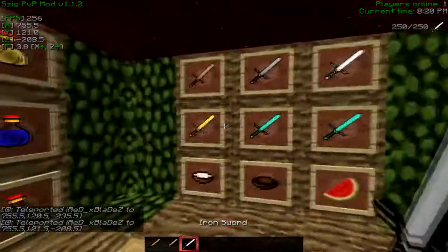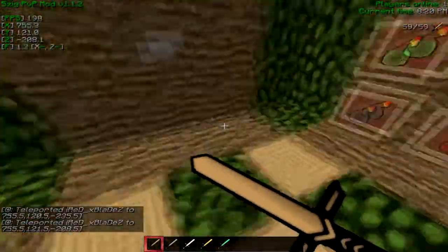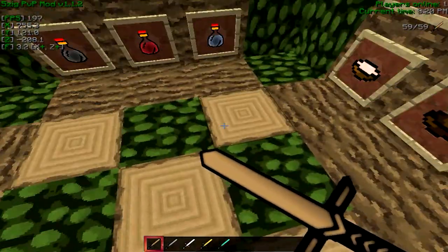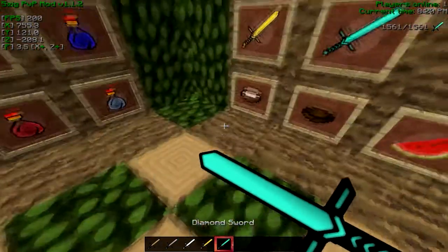Swords and pots — yeah, these are the swords. I kinda edited off of one sword. Like, it used to be red, but now it's like this, and I kinda made it like 256 — I kinda smoothed it out and stuff. So here's the wood sword, the stone sword, the iron sword, the gold sword, and the diamond sword.